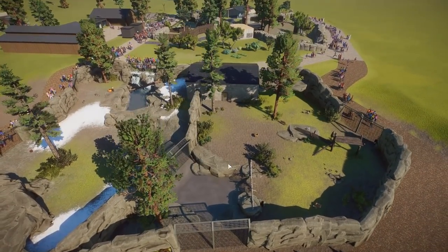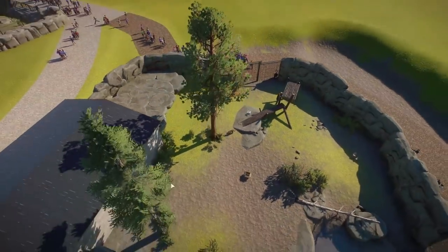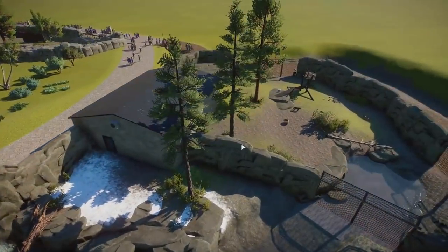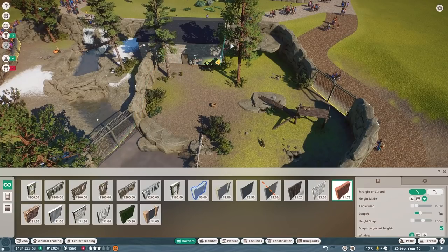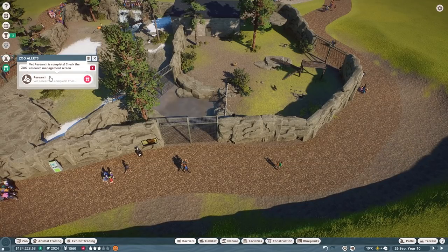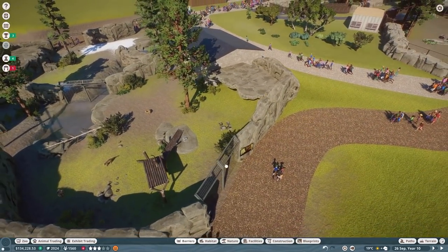You might be wondering why I have it paused to start off with - that's because the game thinks this cougar right here is a dangerous animal that has escaped. Guests are running for their lives if I unpause it, terrified that this cougar has escaped its habitat, despite the barrier being completely intact with absolutely no breaks. I checked before I started recording and I don't know why the game feels this way.